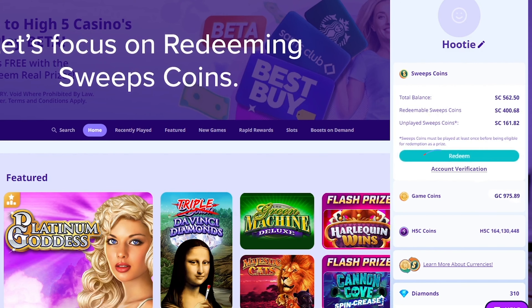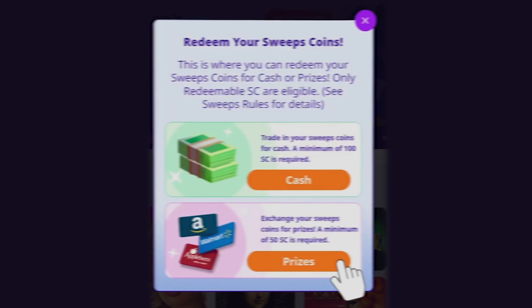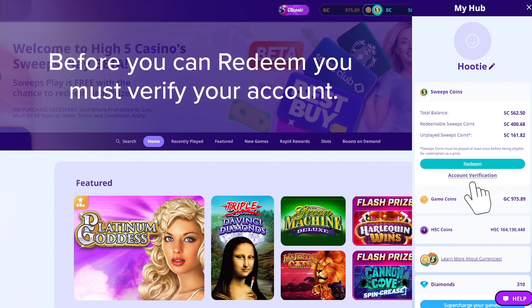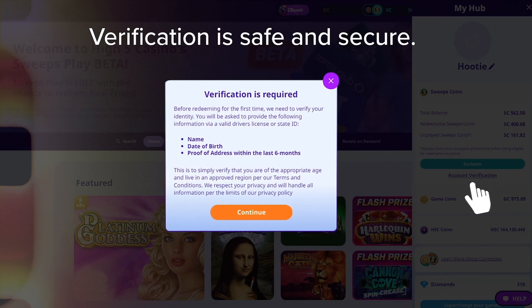After you have accumulated the required amount of Sweep Coins needed for exchange, you can hit the redeem button and select the number of coins you want to exchange. Then you will be given the options to either exchange your coins for cash prizes or gift cards. If you haven't verified your account, you will need to do that first.